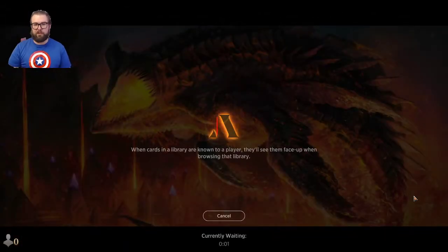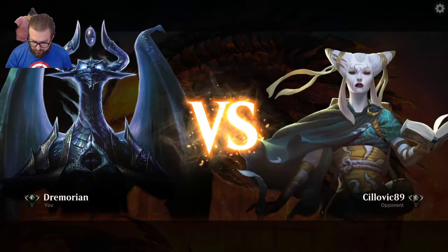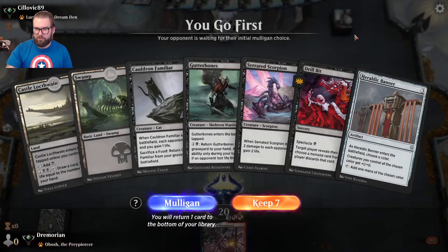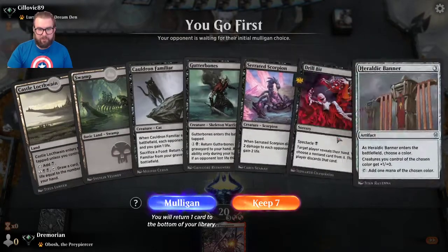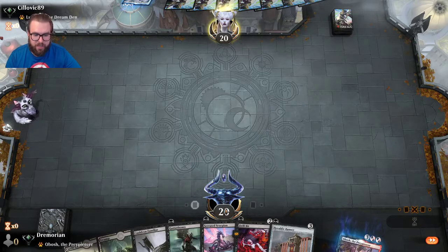If you're enjoying the content, please like and subscribe — it's free to you and helps us out so much. Feel free to leave any comments about strategy, misplays, or deck ideas — I check them daily. Opponent this game has a Tamio avatar — first one I've seen. We've got a two-lander this time with plenty of action into a Heraldic Banner — we're going to keep this.